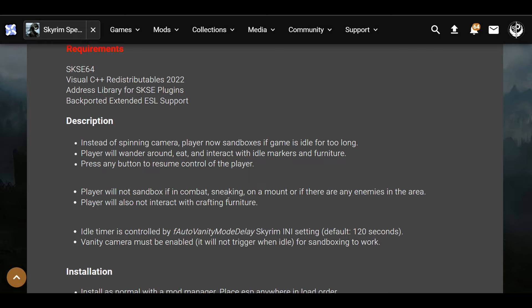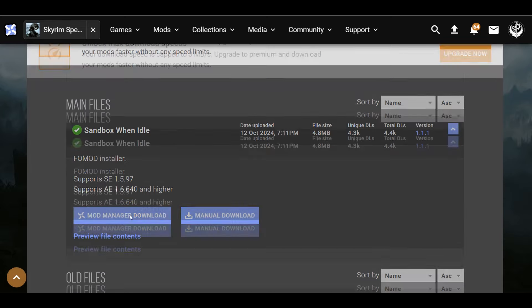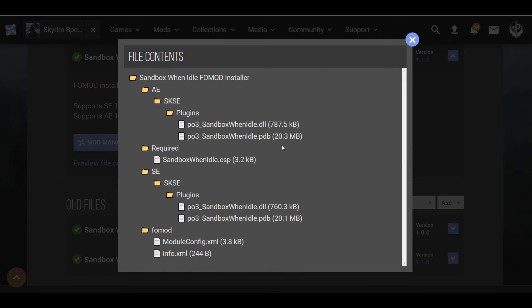We're going to try this out by going AFK and waiting for the camera to reach the point where it would normally start spinning, to see if our character goes idle instead. This mod does take up a plugin slot. It works for SE and AE and has a FOMOD installer, so pick whichever version works best for you.